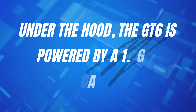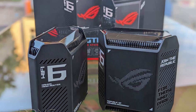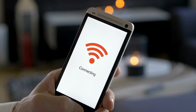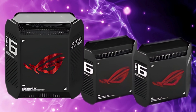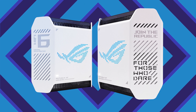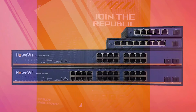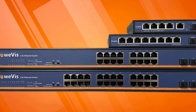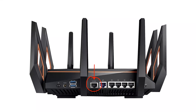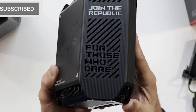Under the hood, the GT6 is powered by a 1.7GHz Broadcom triple-core CPU and 512MB DDR4 RAM. It's equipped with a tri-band Wi-Fi 6 AX11000 setup, including a dedicated 5GHz band for wireless backhaul, which significantly boosts mesh network performance. Connectivity options are solid, with a 2.5G Ethernet WAN port, 3 gigabit Ethernet LAN ports, and a USB port for file sharing. While another 2.5G port would have been nice for future-proofing, the current setup still packs a punch.